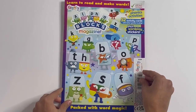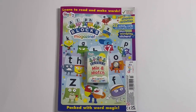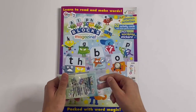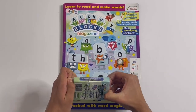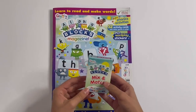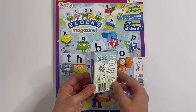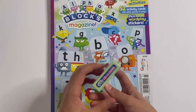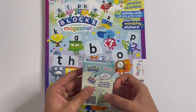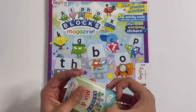So that is the end of the Alphablox magazine. And now I'm going to show you the Alphablocks mix and match cards. This is what it looks like here — there's the back, there's the top, there's the bottom and the sides. I'm going to open it up and show you each of the cards one by one.